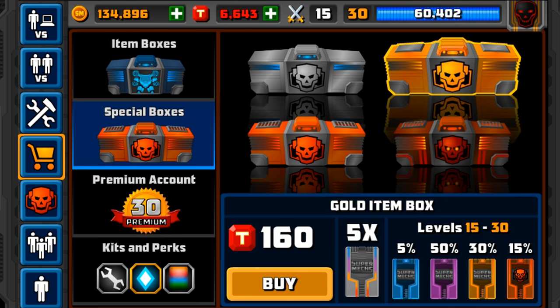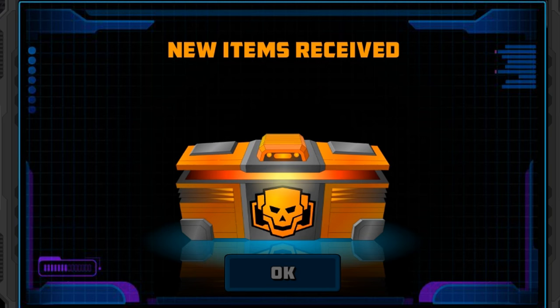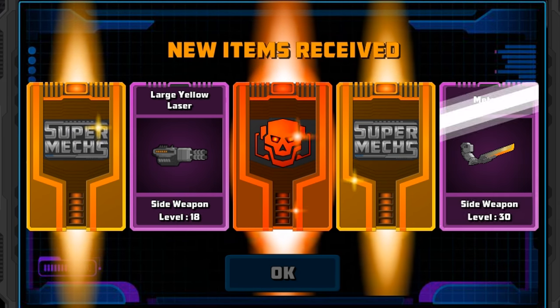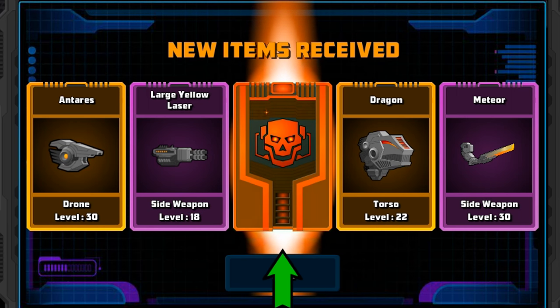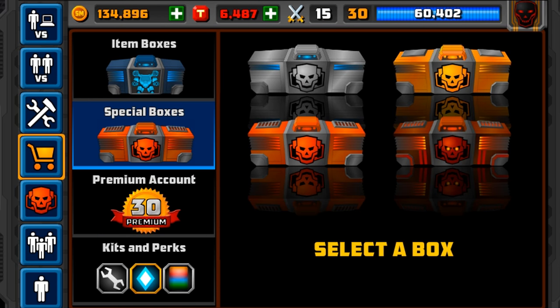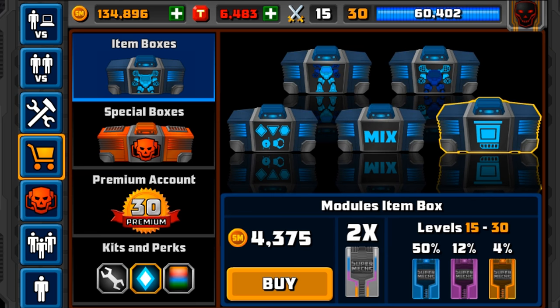Pretty good, but can it get better? Really want to try and get all five mythicals. People have been telling me that they've got five before. We've got one mythical: Yellow Large Laser, Meteor, Antares, and Dragon. For our mythical, we get... how far armor? That's actually really nice armor. Really good armor. See it used a lot nowadays, so that's a very good investment.